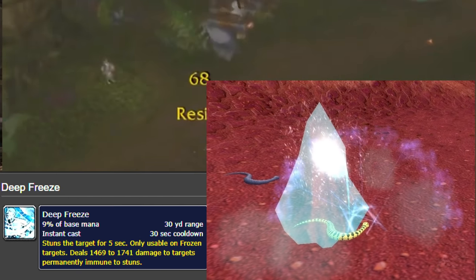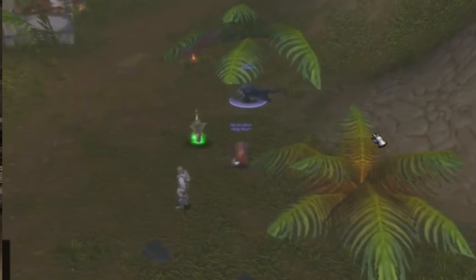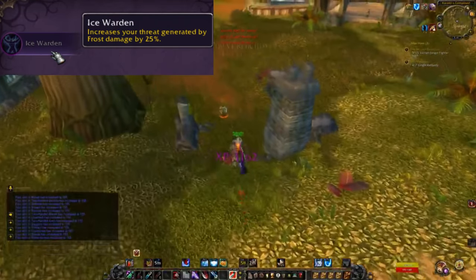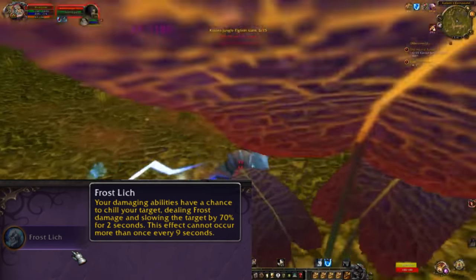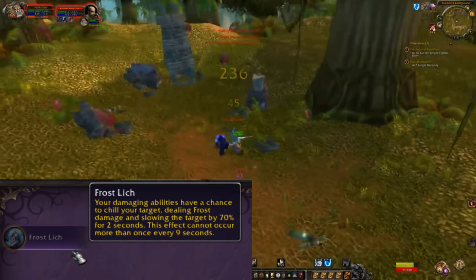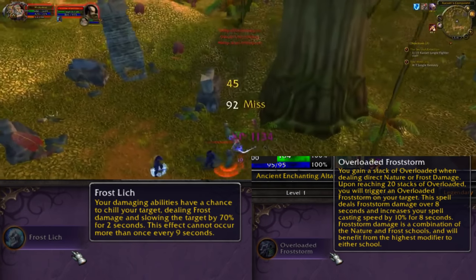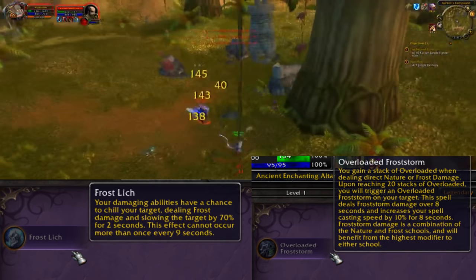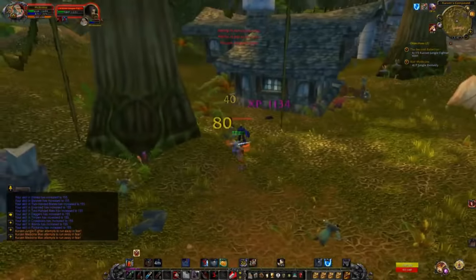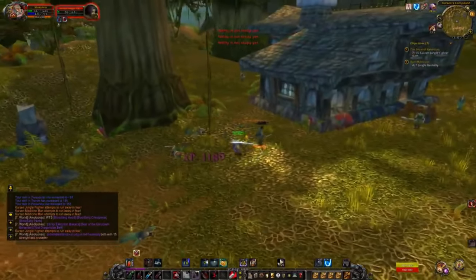The Ice Warden epic random enchant gives your frost spells 25% increased threat, which synergizes well with Defensive Stance and Righteous Fury, which I highly recommend picking up. For a legendary random enchant, I recommend Frost Lich, which gives your damaging abilities a chance to do extra frost damage. You could also use the Overloaded Frost Storm enchant, which after enough frost casts procs a massive frost damage storm around you — but it's slow to proc and inconsistent. Frost Lich is the safer choice. There's no single defining LRE for frost but the build still works well.